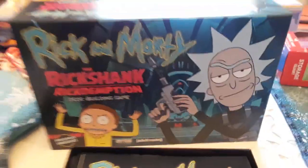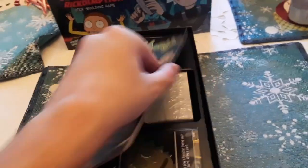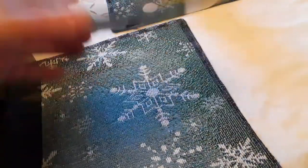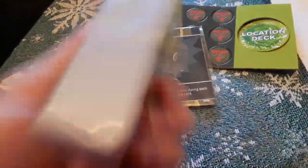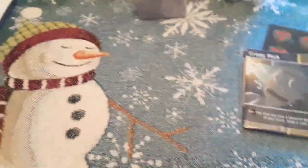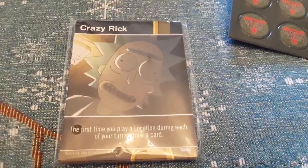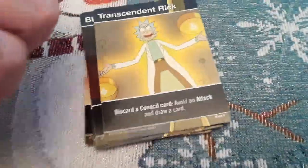Anyway, let's check it out. I just opened it and the first thing we got right here is the rules — check those out — there are about 15 pages. We got some excess tokens, a location deck, portal cards here, and a bunch of other cards. It is chock full of cards. We have Crazy Rick — let's check out the big giant cards.